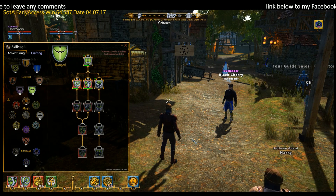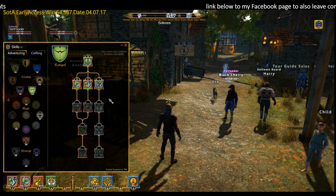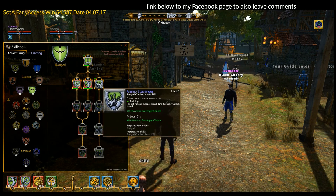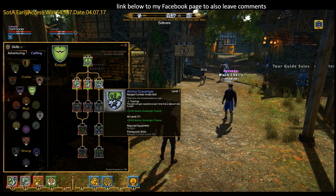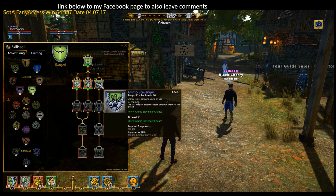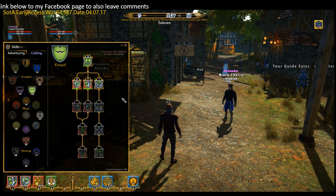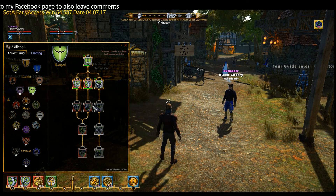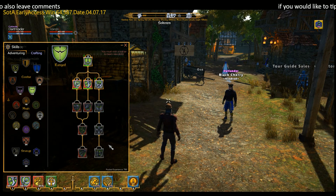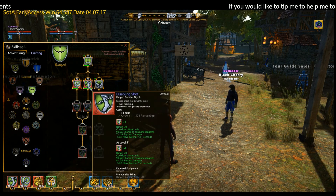There are two types of tiles or cards in the game. You have the active ones which use focus, and passive ones which get trained every time you perform the action in that group. So every time we fire an arrow, this passive one will gain experience from the board. Passive skills train no matter which skill you're using, and of course you can target particular skills for training.